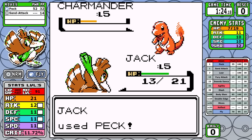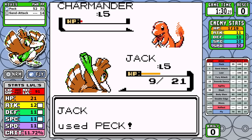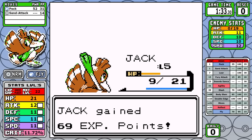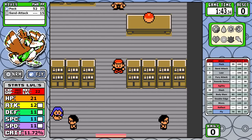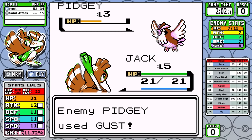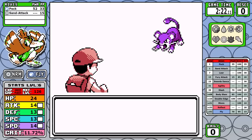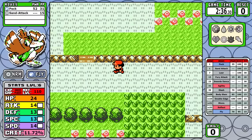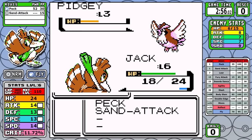Since you start off with Sand Attack, you can just use that and it basically alleviates the problem, making it much more consistent. Now looking ahead at Brock, we only have resisted moves, and I often talk about that push and pull and the ebb and flow between consistency and having the fastest time. Farfetch'd, potentially more than any run I've ever done so far, really pushes that philosophy to its limit.